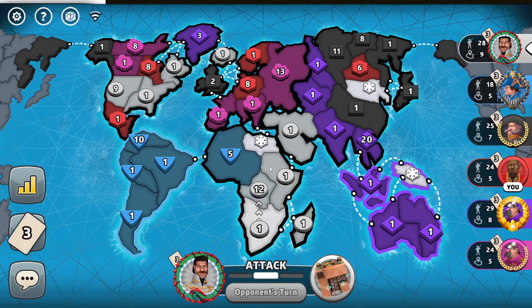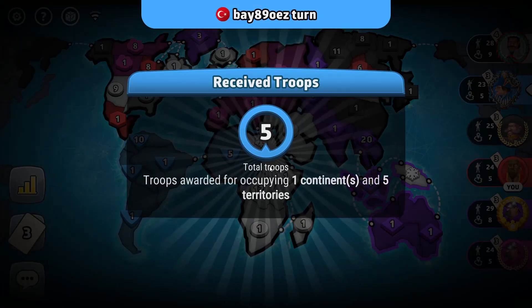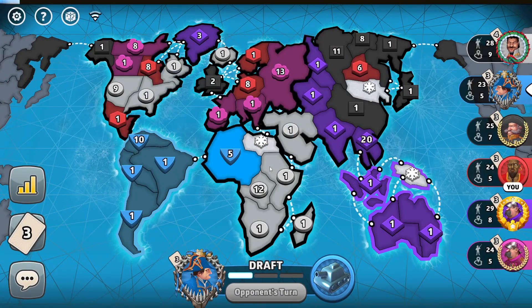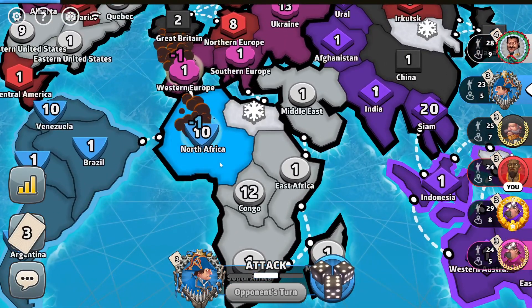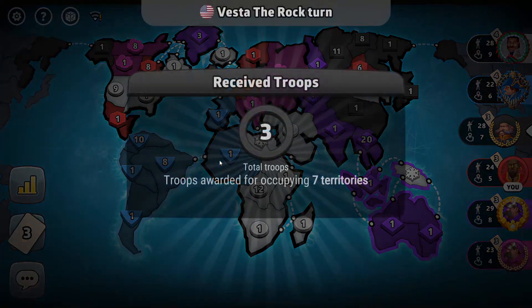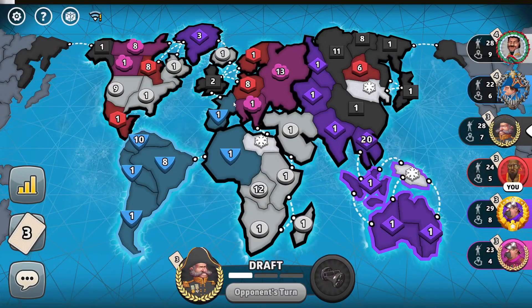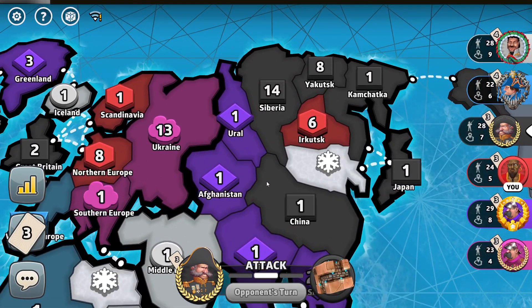Is the white player going for Africa? He is letting the blue player add more troops — the blue player might just stay in North Africa. He attacks the pink player's territory, which decreases the likelihood of the pink player crushing my troops in Europe. Please just do not crush my troops in Irkutsk — that would be a random and very bad move.